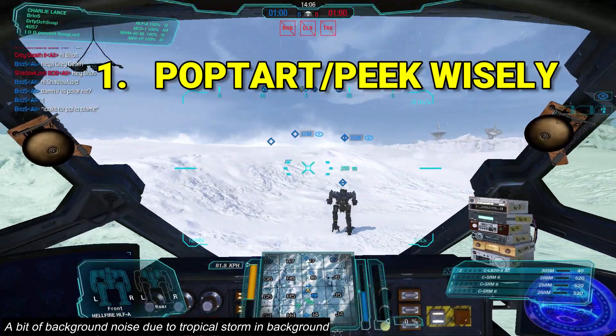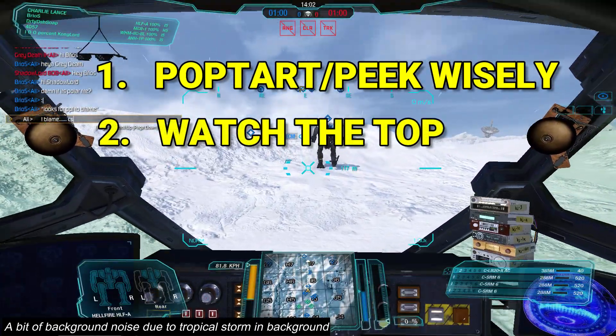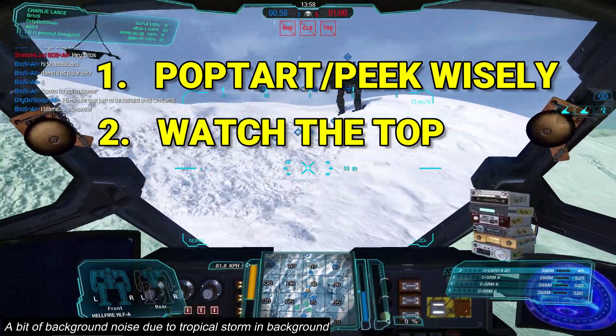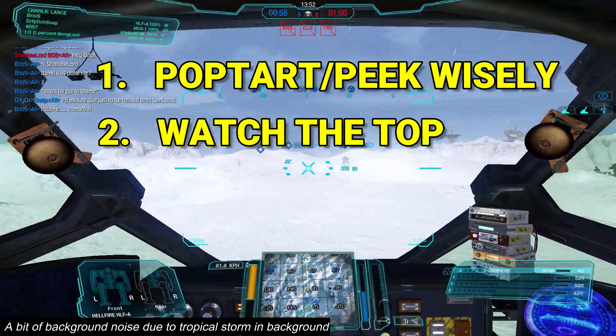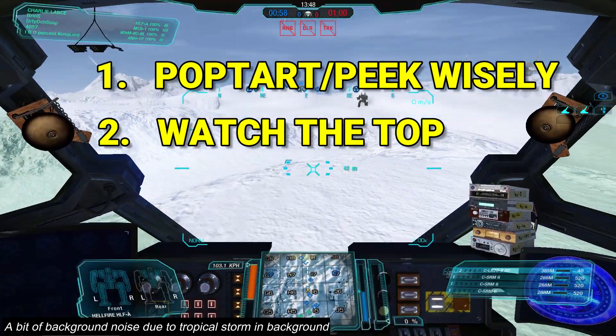That brings us to rule number two: watch the top. As I just mentioned, people love to peek in this map, which is very dangerous unless you have the skill to do it wisely. So as they peek, look at the tops — you see a mech, call it out. For example, if we see a Sun Spider peeking, say 'Sun Spider peeking India 9' and everybody will deal damage to it. Punish them for peeking one at a time.